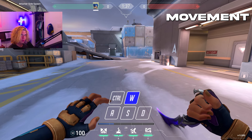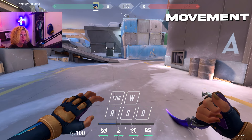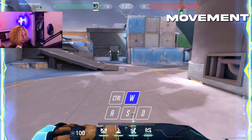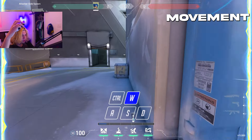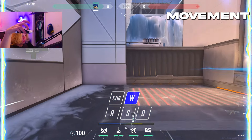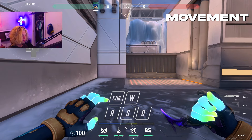It probably won't look like that right away. Also, in that movement I just showed you, I did a backslide. If you don't know how to backslide, it's very simple — it just takes some timing to get used to. All you have to do is hold W, and then right as you want to slide backwards, press S and slide. So: hold W, right as you want to slide backwards, let go of W, press S and slide. It's that easy.